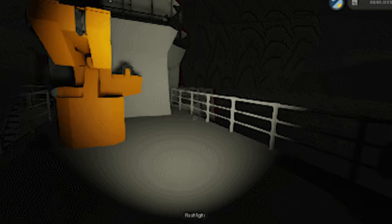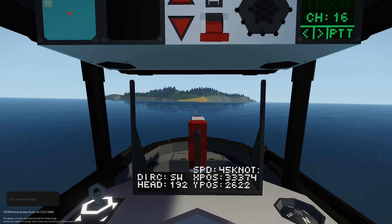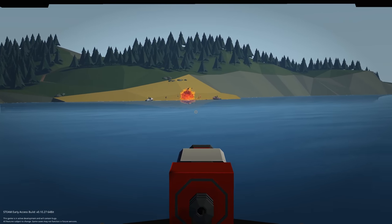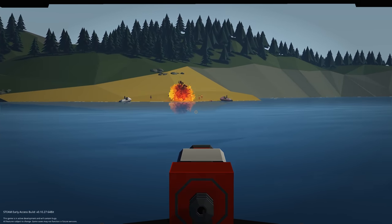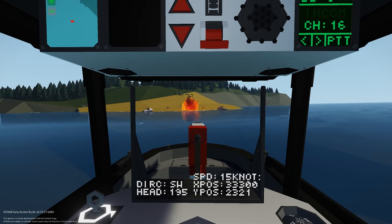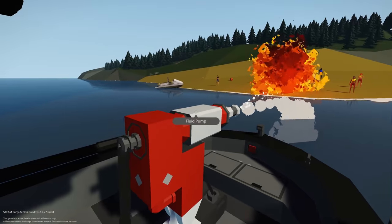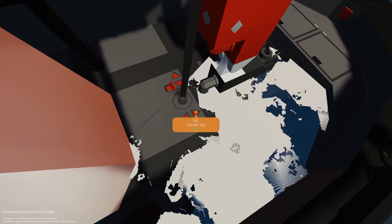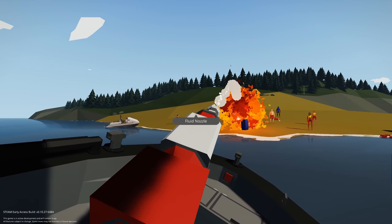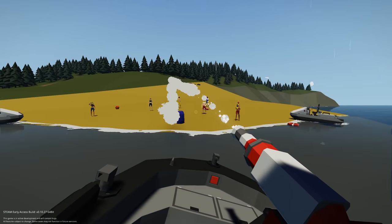The next thing they mentioned is a change to the handheld torch. In game at the moment we have a mountable head-wearable torch that you press V to activate. What's going to happen now is they're getting rid of that, and instead we'll have a torch you have to pick up in game as an equipment item — in an inventory slot — that you can pick up, turn on and off, point in different directions, and equip or unequip as needed.